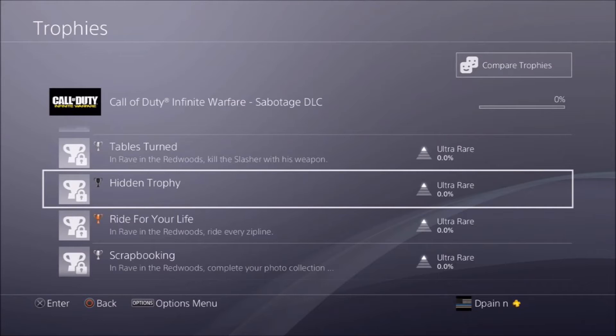Below that is another hidden trophy — I'll show you the details shortly. The trophy under that is Ride for Your Life: in Rave in the Redwoods, ride every zipline. It looks like there's more than one zipline. We saw one in the preview trailer, but maybe it's like Zetsubou No Shima in Black Ops where you can ride more than one.